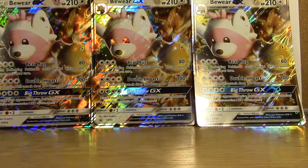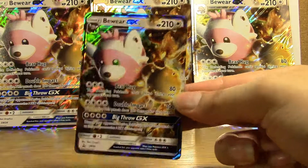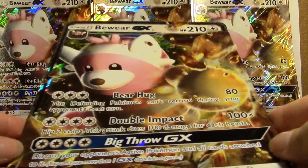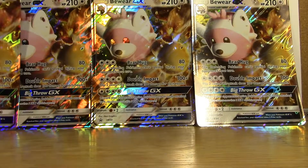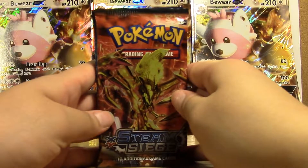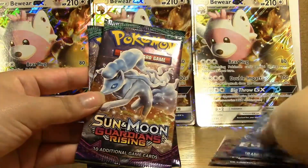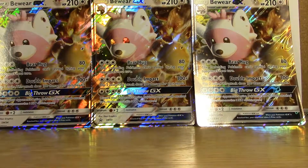In each of these Bewear GX boxes there is one Bewear GX promo card and a giant Bewear GX card — we have those in the back. There are also four packs: one Steam Siege, one Evolutions, and two Guardians Rising.